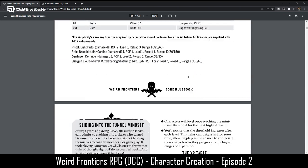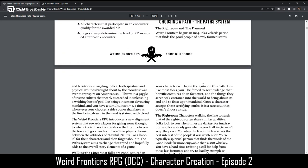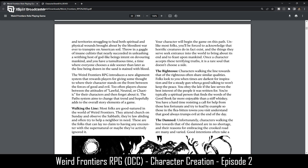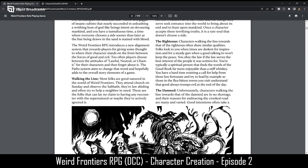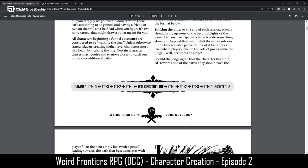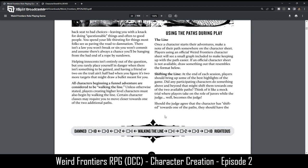Now for the path system, which is the alignment system. There are only three paths: righteous, walking the line, and the damned — essentially good, neutral, and evil. As you're going through your adventuring, you can move along on this line and it impacts your social interactions, primarily with NPCs.